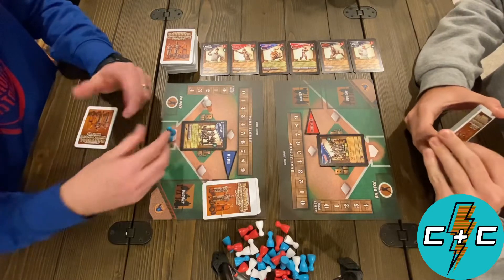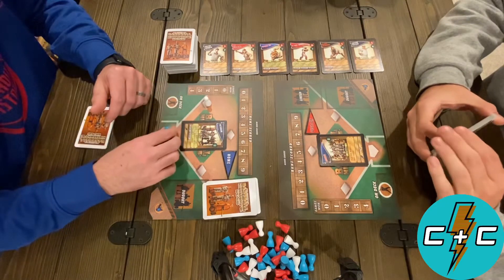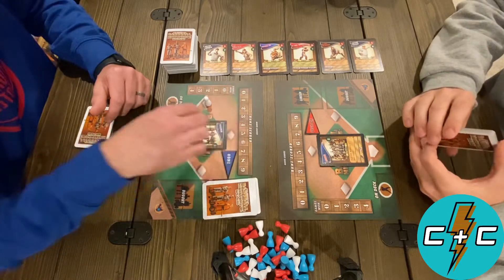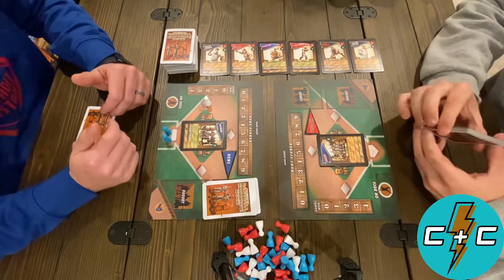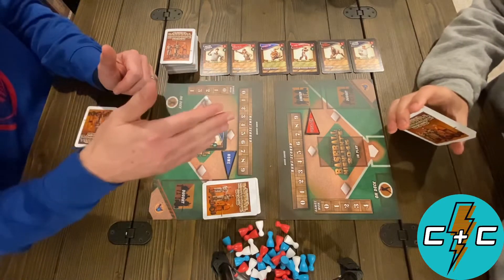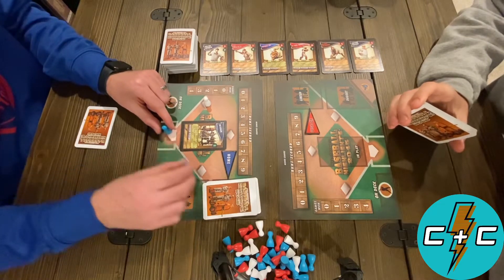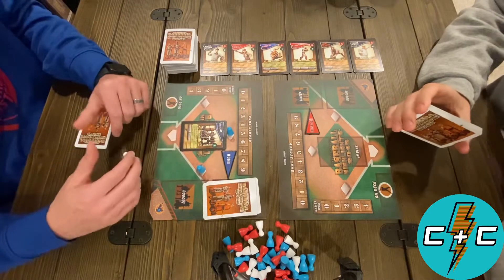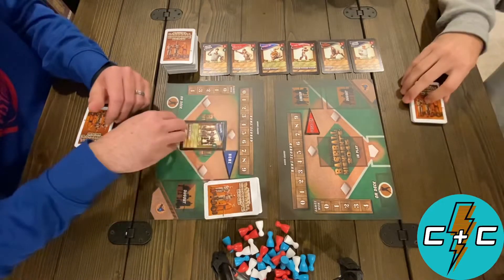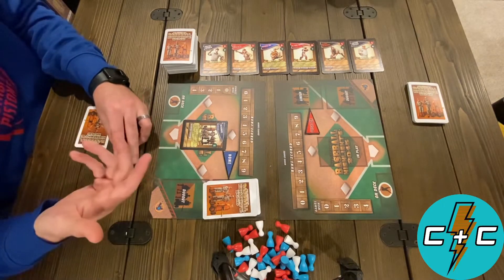I'm threatening two singles with an average speed base runner. The different colors of pawns are just for their speeds, and that has to do with how fast they move around the bases. Whites are slow — they only go one base. Blues are average — they also only go one base, but if they are on second they can score on a single. So what I'm doing here is threatening two singles, which means if Connor's next card doesn't do anything to affect them, I will hit them and score a run.